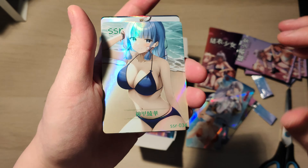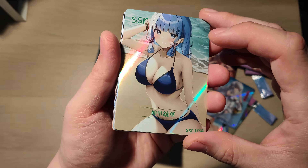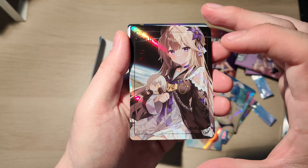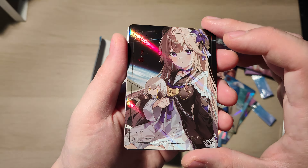So this is an SSR card of Kami Sato Ayaka. It's kind of basic — the artwork here is kind of basic, there's nothing that special about it. I feel it's a bit boring to be honest with you. This looks a bit better — so this is Adit Herta from Honkai, I think, maybe.